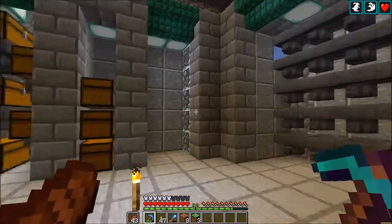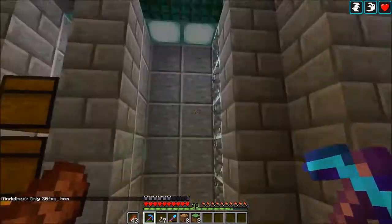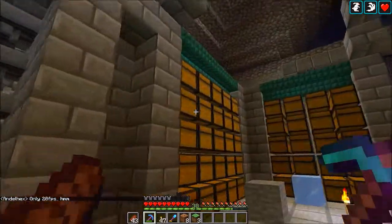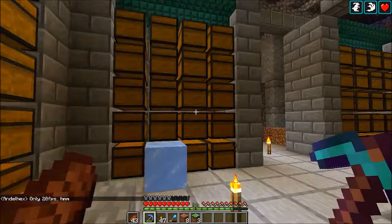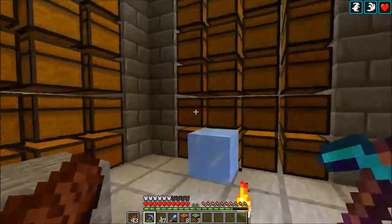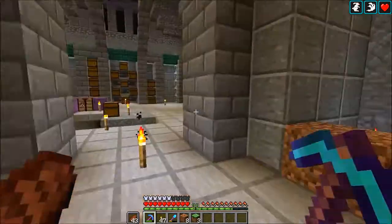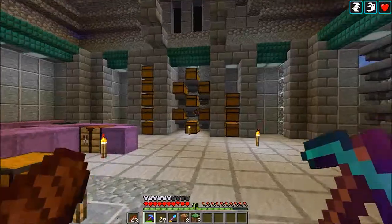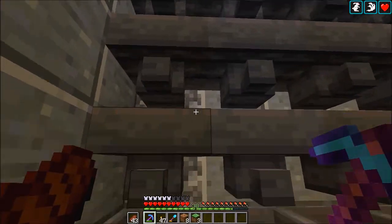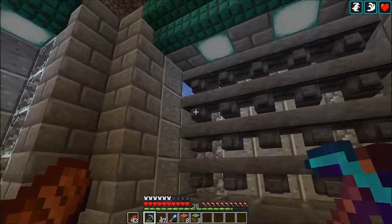This back area is going to be exposed. I put some sea lanterns just to light up the area so it's not too dark. I did that for all the tops and the back. For the back I used some polished andesite and just covered the back areas. The only place you're going to see cobblestone is right here for the windows of the building, but it doesn't look that bad.